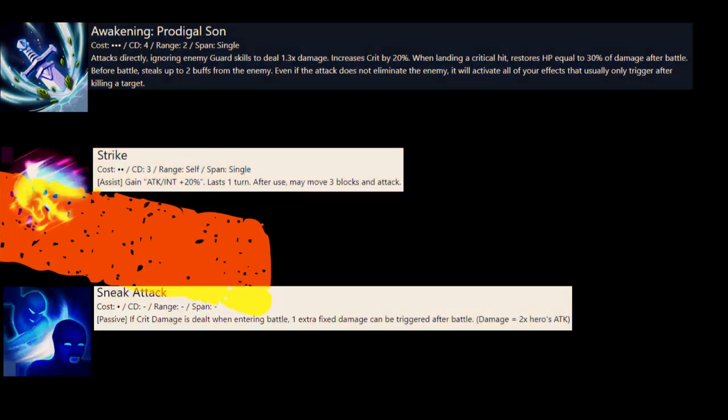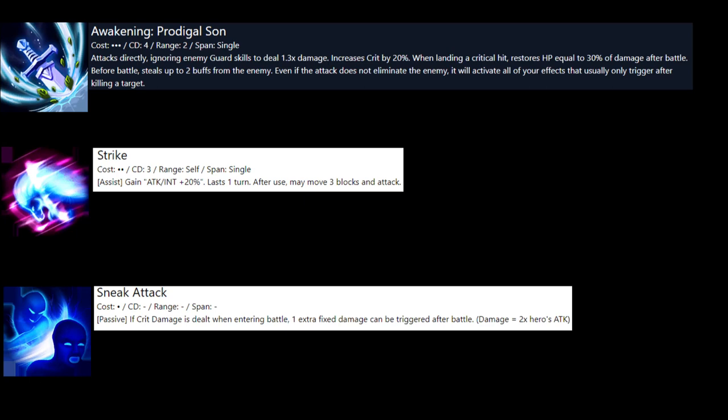For his standard skill set, first is his 3C Prodigal Son — cooldown of four turns, range of two. It attacks directly ignoring enemy guard skill for 1.3 damage, increases your crit by 20%, and if you land a crit you restore HP equal to 30% of the damage after battle. Before battle, you also steal two buffs from the enemy. Even if this attack doesn't kill somebody, it activates all effects that normally trigger on kill — including his unique equipment Golden Lion — so even if you stun without killing, those effects still go off. Sneak Attack triggers one extra fixed damage equal to 2x your hero's attack after battle if crit damage is dealt, which is key to finishing off bulkier targets.